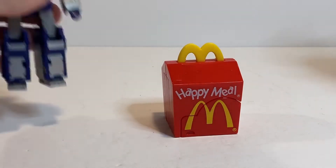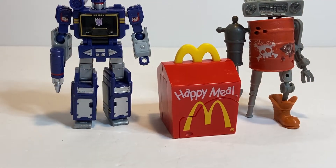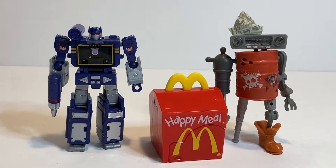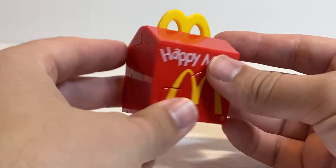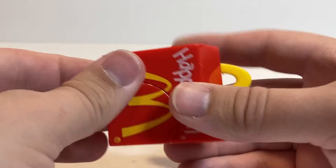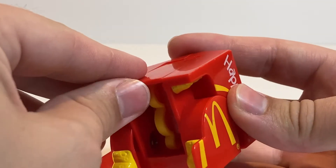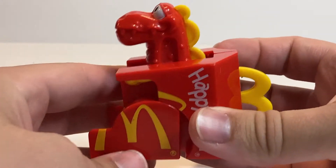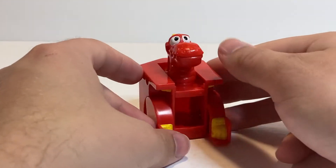For some other standard size comparisons, here he is with a Core Class Soundwave and Jack Static, just for a JunkBots comparison. In terms of transformation, like every other Changeable it's very simple. You see this weird little cutout section down here — you just flip these down, and then his head folds out from underneath and clicks into place, and there you have Happy Mealodon in his little dinosaur mode.